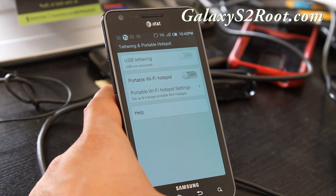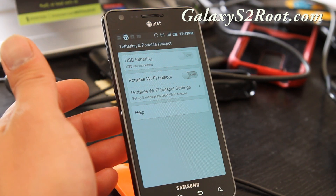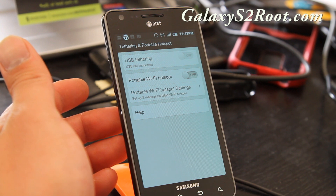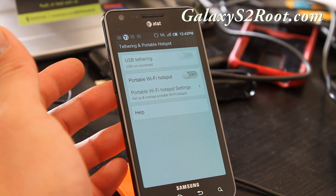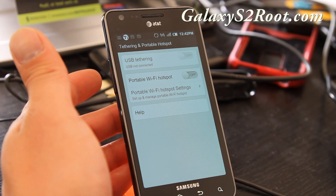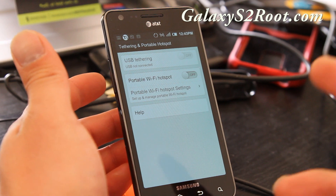Check it out, try it out, let me know what you think. I'll have the download links below — just flash it in CWM recovery. After wiping everything, make sure you make a backup with Titanium Backup and back up whatever ROM you're on, just in case something goes wrong. Alright, thanks y'all, see y'all later.